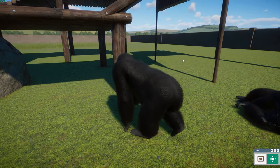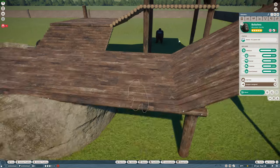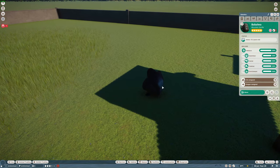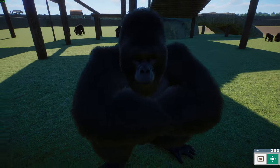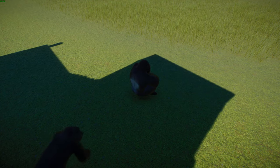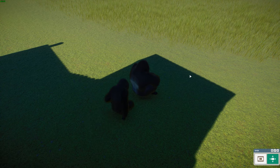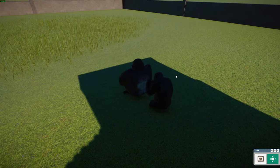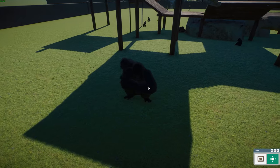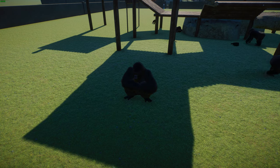Their home ranges are influenced by food sources and usually include several vegetation zones. They are highly social, living in stable cohesive groups with long-term bonds between males and females, though female-to-female relationships are relatively weak. Like other gorillas, a silverback male leads the group, mates with females, and defends his troop from predators and rival males. Gorillas living by themselves or in smaller groups are called blackbacks. The group name silverback comes from the silver hair that develops on a leading male's back.